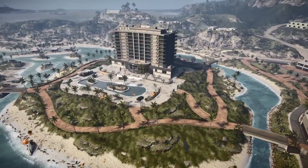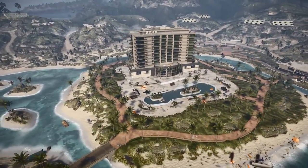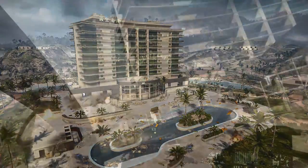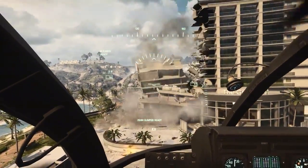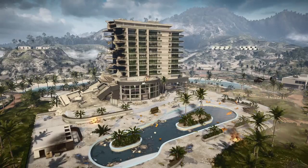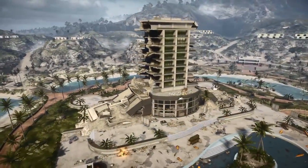Moving on to a more tropical setting, we have Hainan Resort, which features a large resort in the center of the map. Both wings of this hotel can be taken out individually. The way you do this is you destroy the two levels of support structures on either side of the hotel using any sort of explosive rounds — I'm doing it with a 25mm cannon on the Little Bird. This also prevents infantry from being able to walk to the very top of the roof using the elevators, and creates a lot of new pathways in and around the hotel.